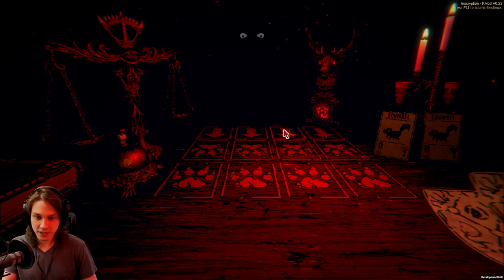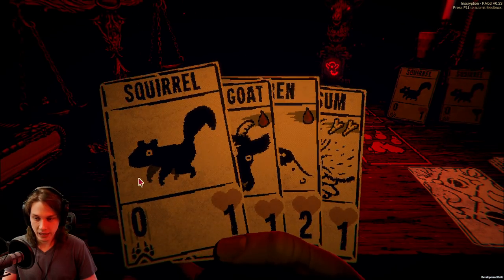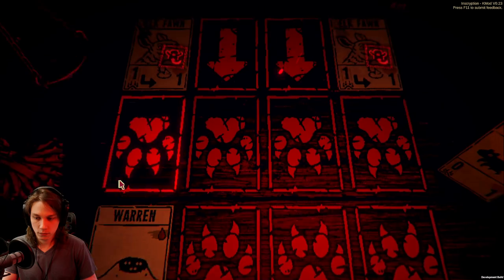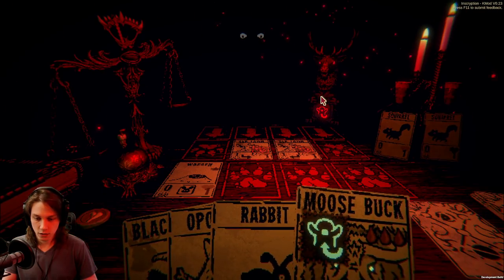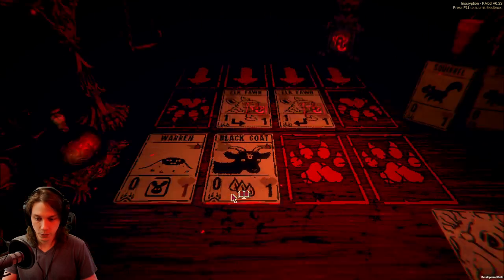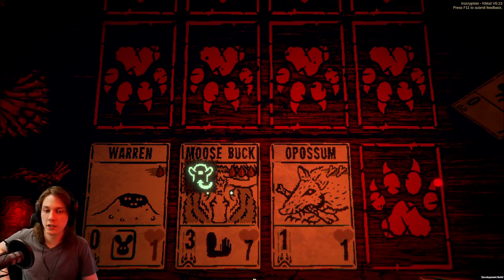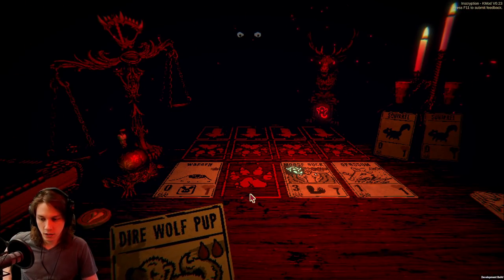Their Stags are going to be defensive. Hopefully we get the opening. That will help us block one damage here. Let's go Rabbit into Black Goat, into Moosebuck, and then the Opossum to contest the other unit. And we can actually finally have some damage on field — we'll push four damage this turn.